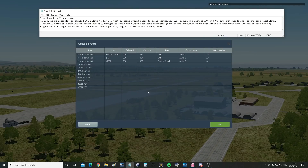Hello everyone, I hope you're all doing very well. For today's valued viewer request we've got from Slow Hornet: is it possible for skilled DCS pilots to fly low just by using the ground radar to avoid obstacles, e.g. a canyon run without AAA or SAMs but with cloud and fog and zero visibility? I recently tried on a multiplayer server but only managed to smash the big gun into some mountains.